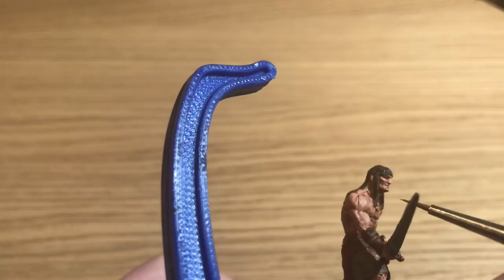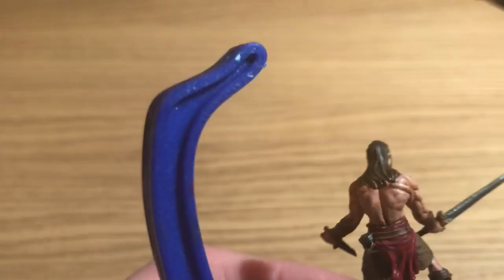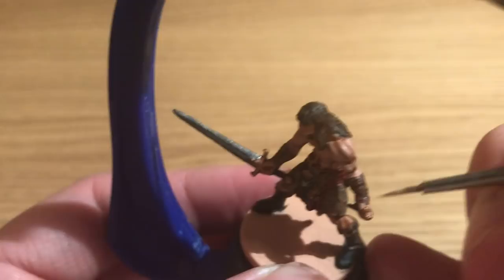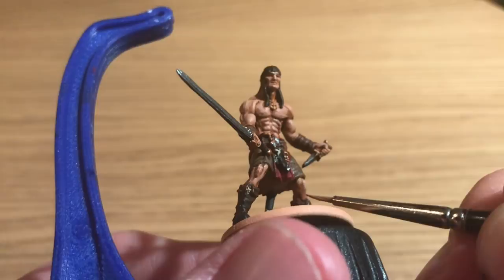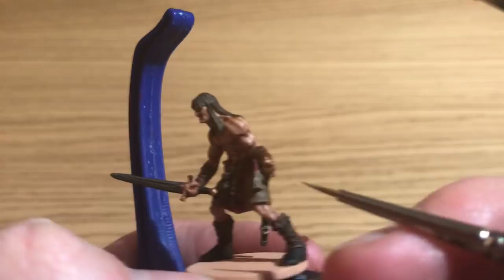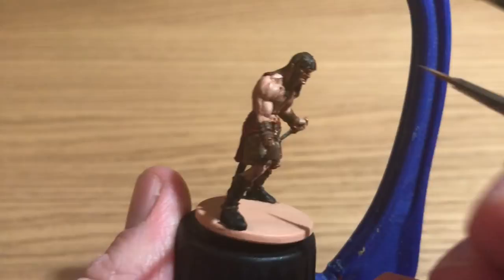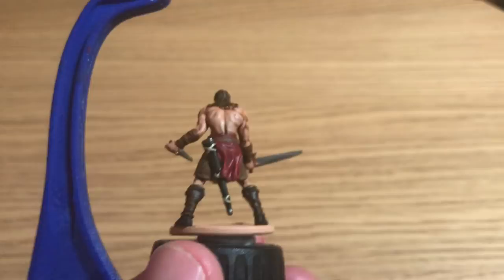Cadian Flesh Tone mixed with Kislev Flesh, both by Citadel, about 50/50 - or if using Army Painter Survivor Skin or Barbarian Flesh, mix in a bit of Ushabti Bone, about a third. You just want a slightly lighter skin tone. These measurements are rough estimates - you can judge by eye; mix it next to the previous color and check if it's a nice highlight step up. Apply very thinned-down coats, building up toward the middle of each muscle. Final coat - just Kislev Flesh on the very raised parts of each muscle, fingertips, knuckles, back of elbows, knees.